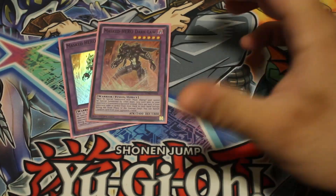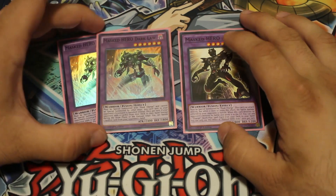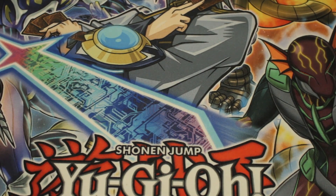Two Dark Law and one Anki. I don't really see a need for three Dark Law — space in this deck is relatively limited, but it's insane. That's standard with any deck playing Heroes and Mask Change. The only other one I want to play is Mask Hero DN, which I don't have right now — if you can fit it in as a fourth Mask Hero I do recommend it, it's a really strong card.